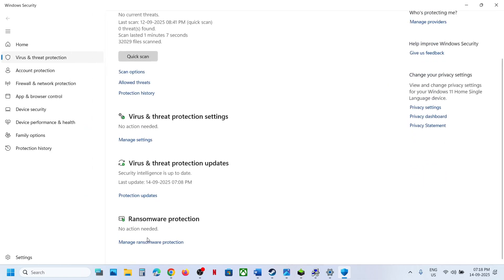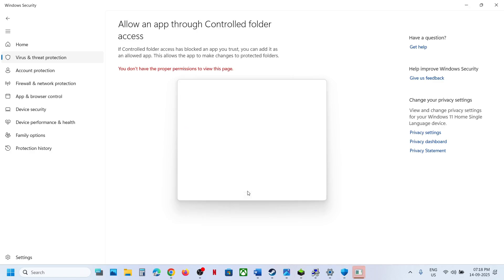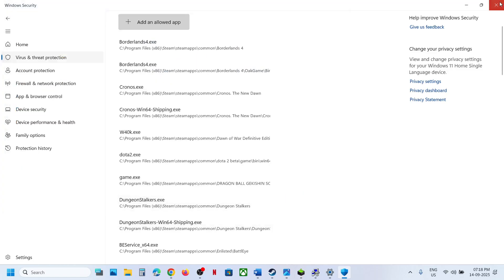If you're using Windows Security, go to Windows Settings, then Privacy & Security, then Windows Security, then Virus & Threat Protection. Scroll down to 'Manage ransomware protection', click on it, allow an app through Controlled Folder Access, click Yes, click Add, select 'Browse apps', and then go to the game installation folder and select the game exe file.